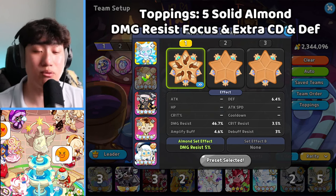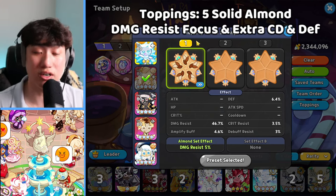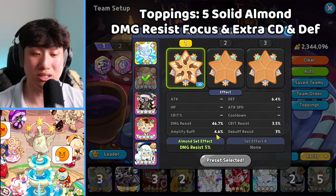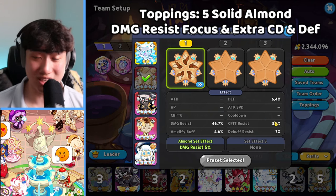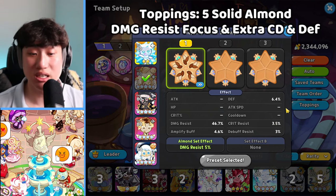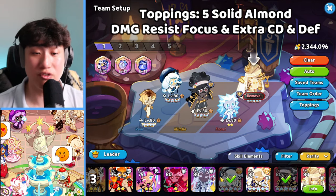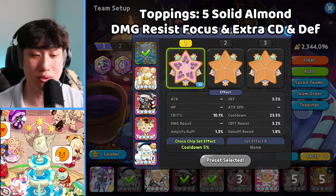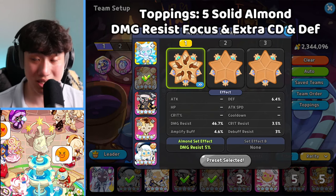For Finisher, the best toppings are five Solid Almond for the Cookie Alliance, especially for most players, so you can focus on damage resist and extra cooldown — very good — and extra defense. The magic candy for Finisher on this account is at level 10, and I recommend at least level 10 if possible in order to have that extra attack for Cranberley.